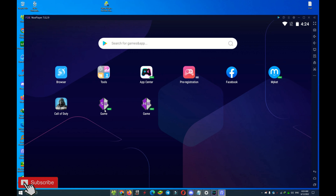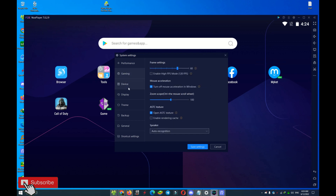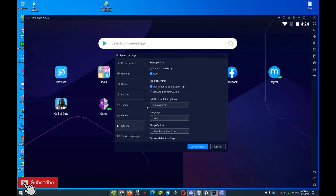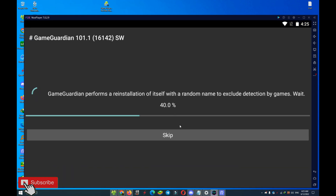After installing, come to the Settings for Nox Player. Go to General, and make sure you check the Root option. Check this option, save the settings, and restart your emulator. After that, open Game Guardian and wait.